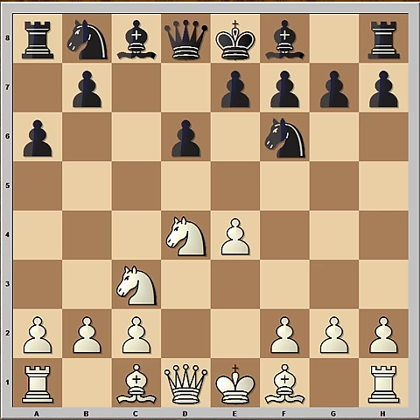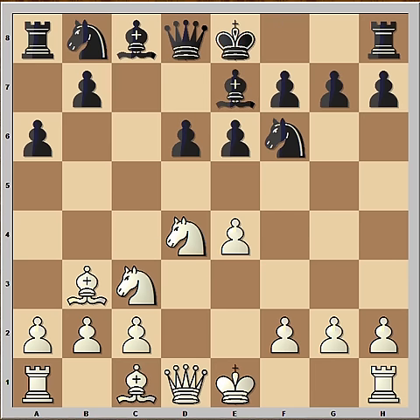Sicilian Najdorf. Bishop to c4, e6, bishop to b3, bishop to e7. The defense that black is playing is some kind of Scheveningen and Najdorf mix.